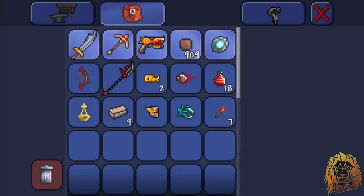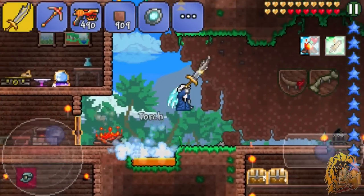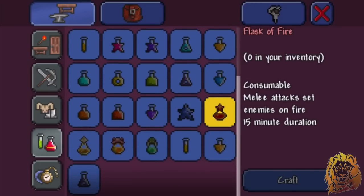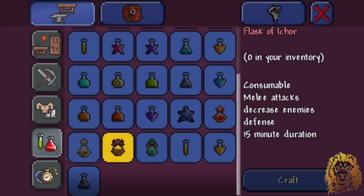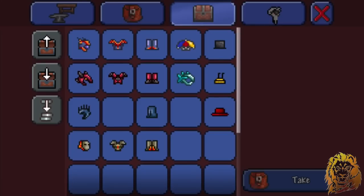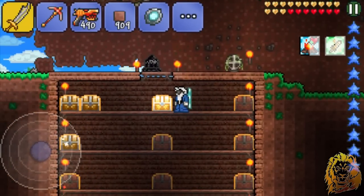I don't get the frostbite bonus anymore, but that's fine because I can get potions to compensate. We'll make a potion that gives fire on every hit — 15 minutes duration. We also have a poison potion which decreases enemy defense. I don't want to use my Ichor yet because you can get a Book of Flames with it. But the Twins do drop Hallowed Bars — I just looked it up — which is awesome.